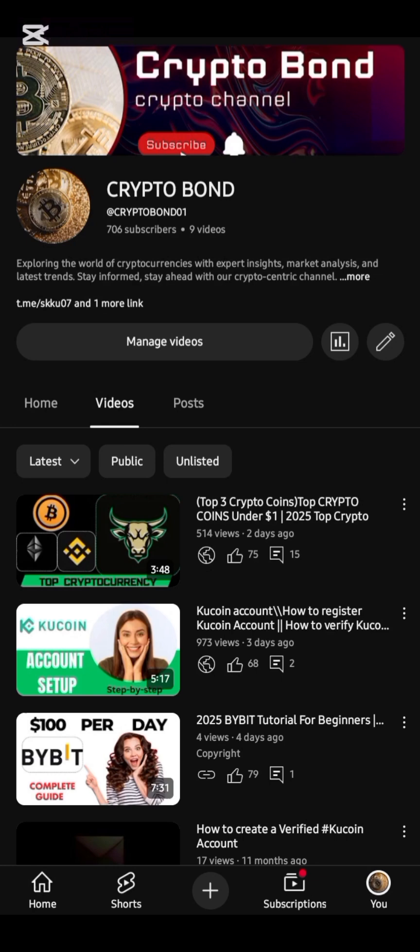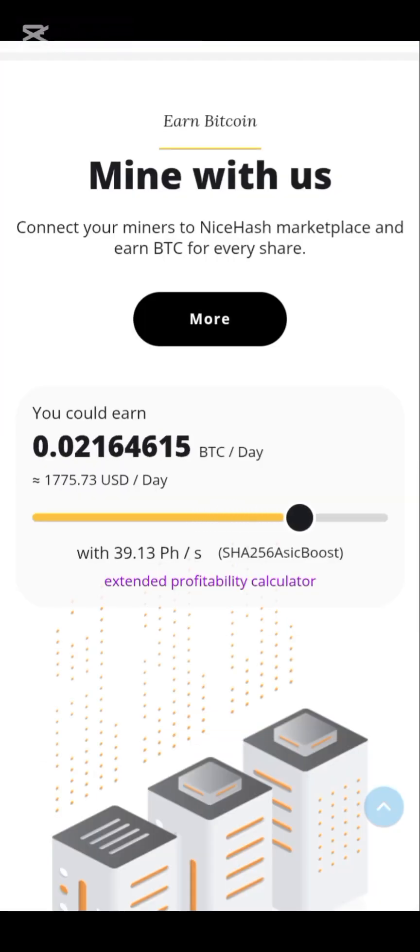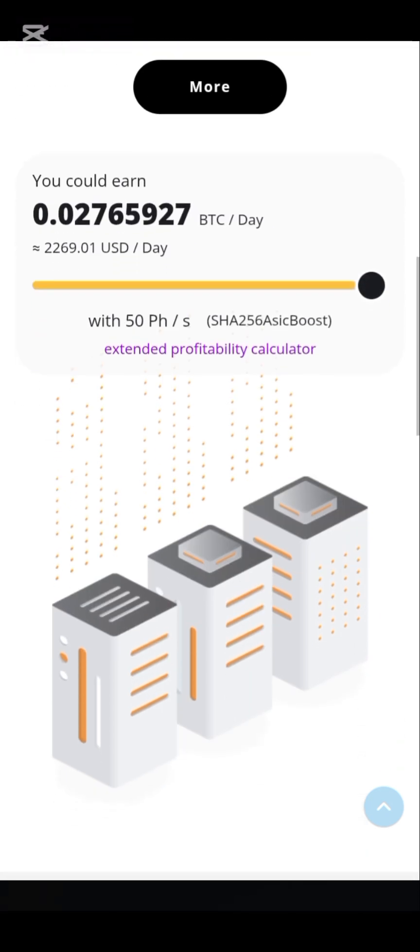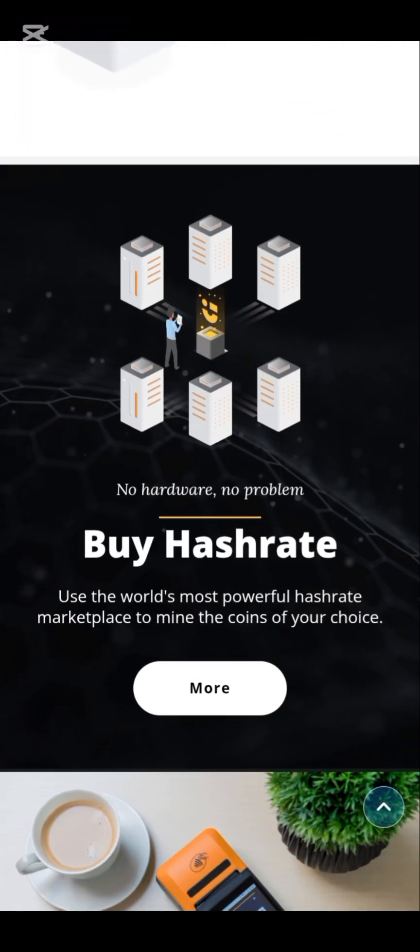Stay tuned to the video. This is NiceHash Bitcoin payment — 0.0 BTC in a day. This is the amount you can earn in a day. You can earn up to $2,200 USD per day, which is 0.27 BTC.